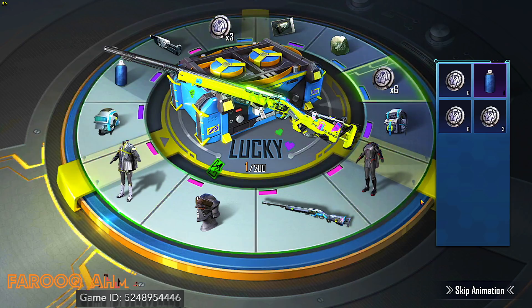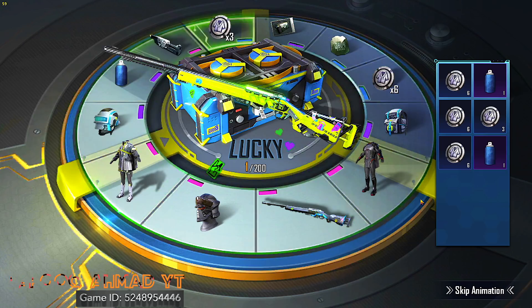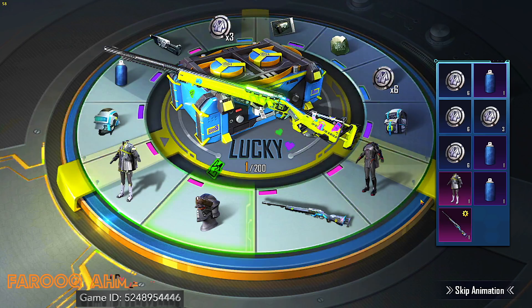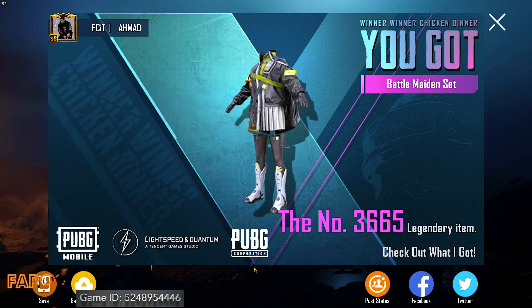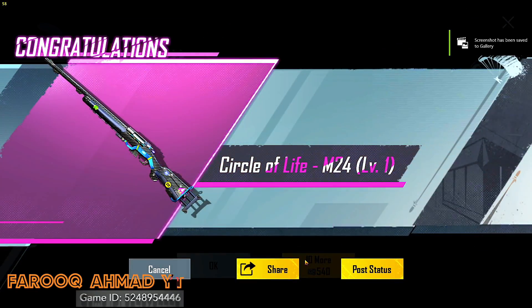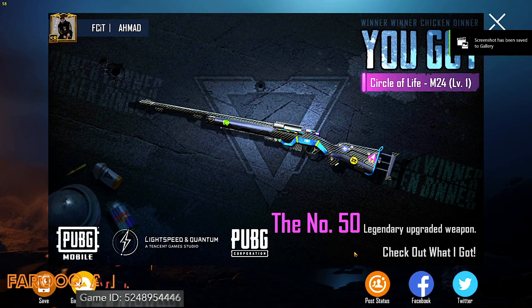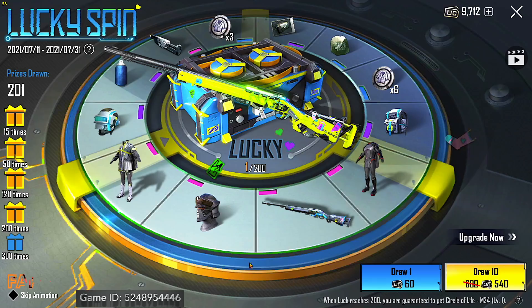Let's go, let's go — 9 spins. First one: material. Legendary dress here. M24 — and there you go! Circle of Life M24 skin. This last one was 50 legendary — the last one was 50.